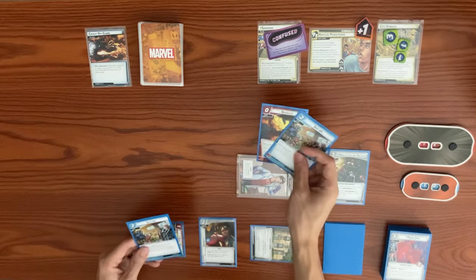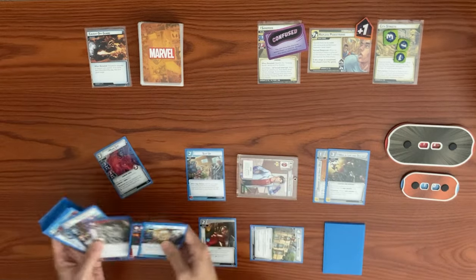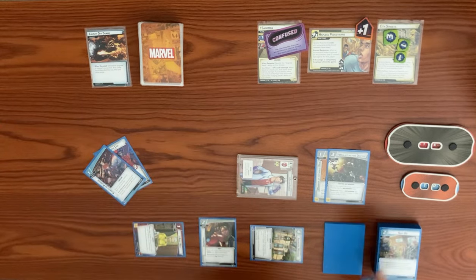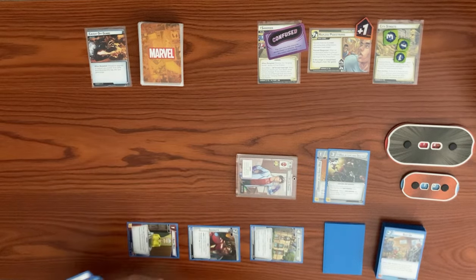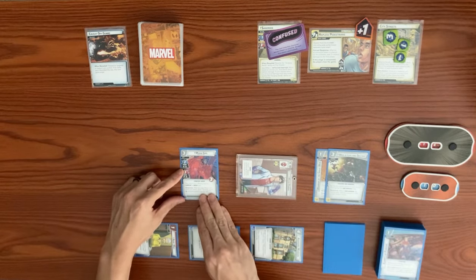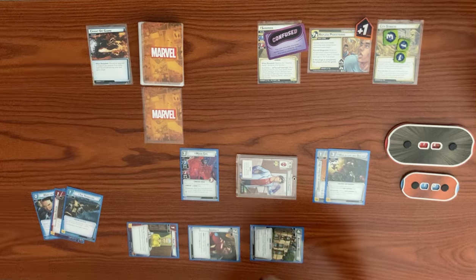We play Suit Up again — searching deck and discard pile — getting Moon Girl and Clarity of Purpose. Using Scientist for a mental resource, Ingenuity for a second, and Clarity of Purpose as a third mental resource, we play Moon Girl. We draw three cards for the three mental resources used, which decks us out. We get a face-down encounter card and shuffle up the discard pile.